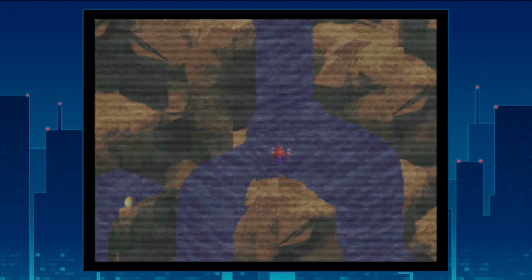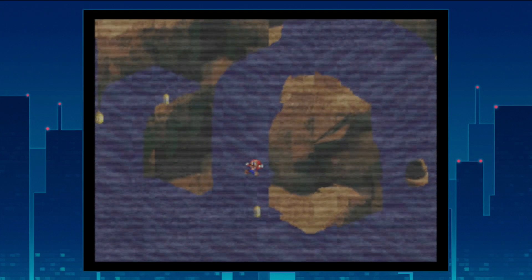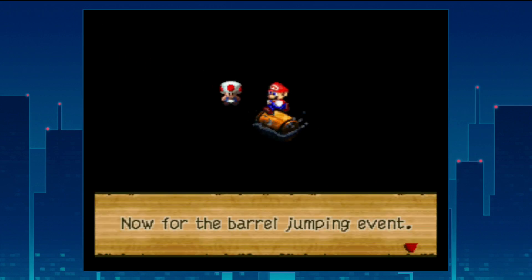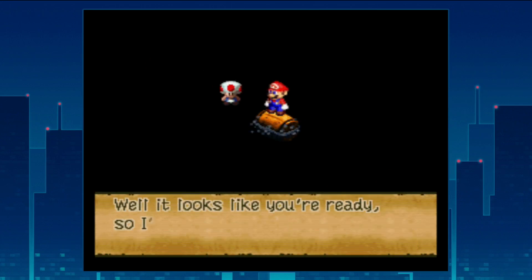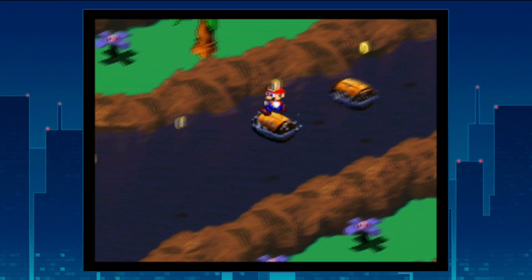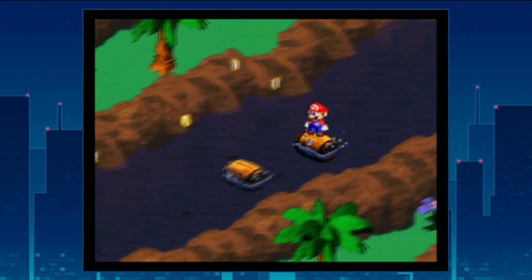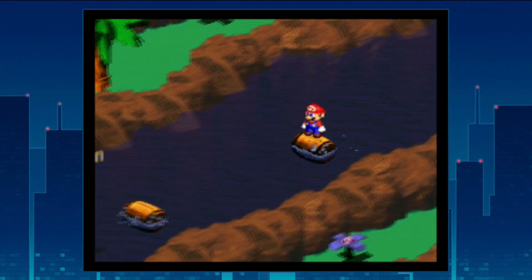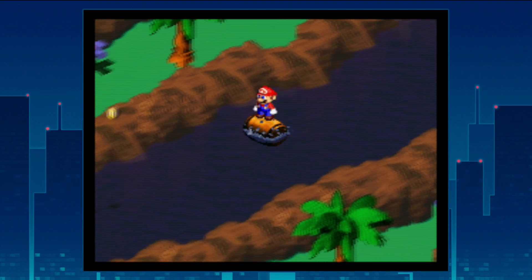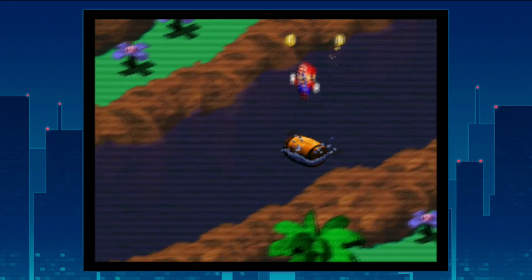I went the wrong way — needed to go right, not a super big deal; I believe you could have gotten another flower that way. Now for the barrel jumping event: you can either jump between the barrels or let them collide, sending you on a different track, ideally one with more coins. It's actually pretty hard to tell which path has more coins, so you kind of just have to jump and see what happens.